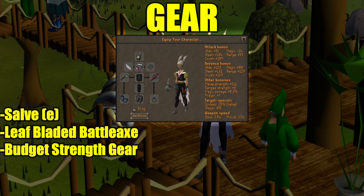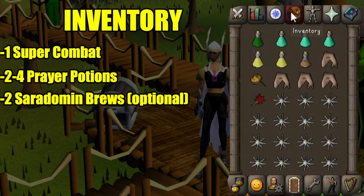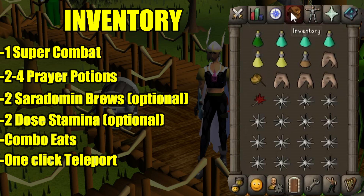For your inventory, I take 1 super combat, 4 prayer potions, 2 saradomin brews — they're not required but they're nice for tanking PKers. I take a 2-dose stamina just in case I have to tank all the way to the ditch. I take combo eats: 4 sharks and the rest as karambwans. And don't forget your 1-click teleport above level 20 wilderness. I personally like to use the royal seed pod since they're extremely cheap and easy to obtain.